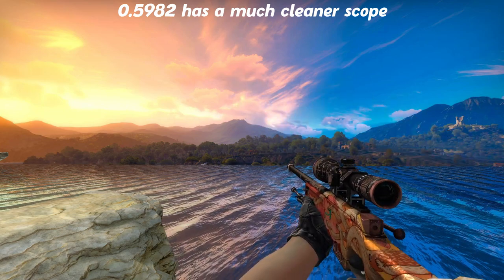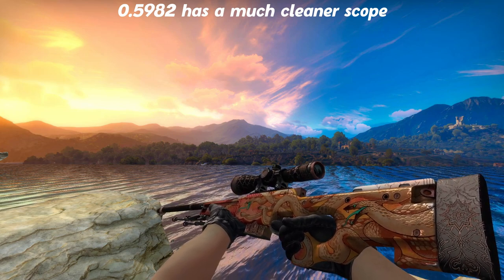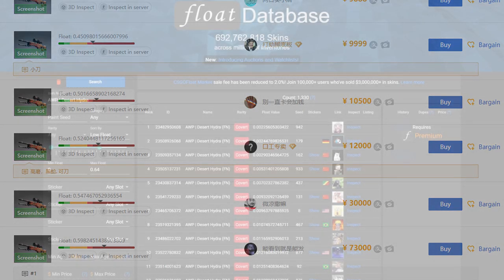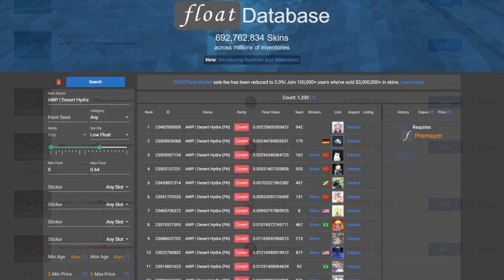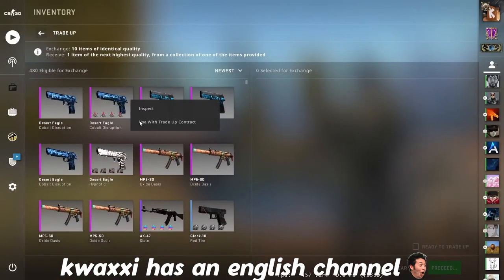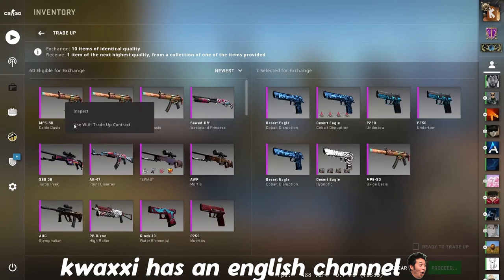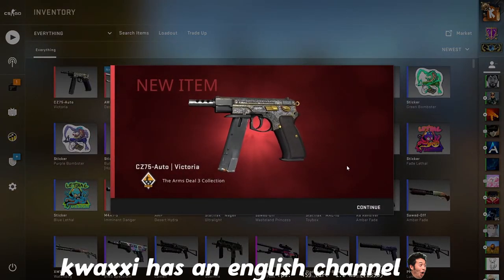Currently, there's pretty heavy overpay for these black scope Desert Hydras, but it won't stay that way. There will be many more added on the market throughout the course of the operation, and if you're lucky, you may be able to get one at market or just above. What excites me about these black Hydras is how hard it will be to get one in a trade-up. It would be necessary to get high float items for your trade-up to reach that zone for a maximum black scope and barrel.